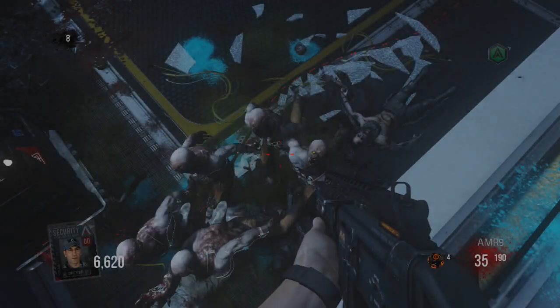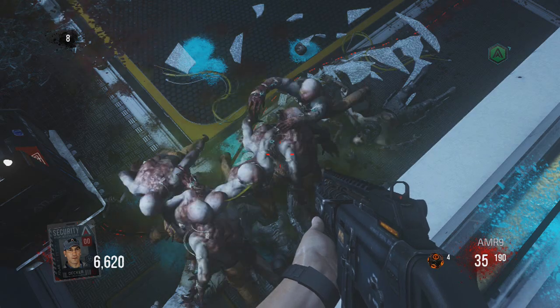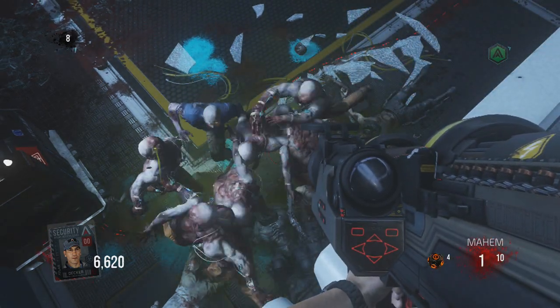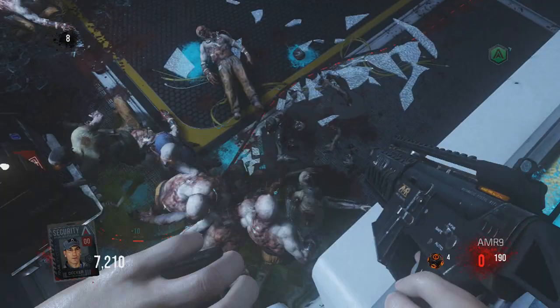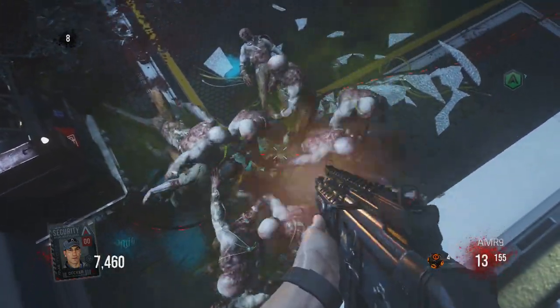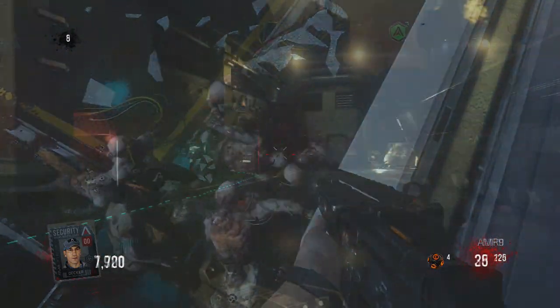Hey guys, my name is Chaotic and in today's video I'm going to be showing you guys a glitch on Call of Duty Advanced Warfare on the new XO Zombies mode. The glitch I'm going to be showing you is a pileup glitch where the zombies pile up below you and you're completely invincible from them — they cannot hurt you or attack you whatsoever. It is a very simple and easy glitch to do, so let's jump straight into this video.